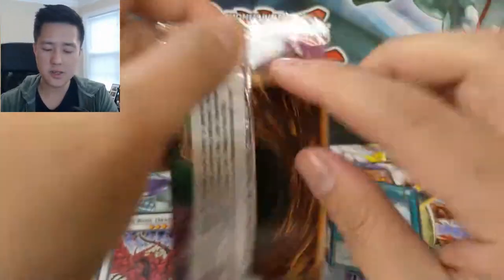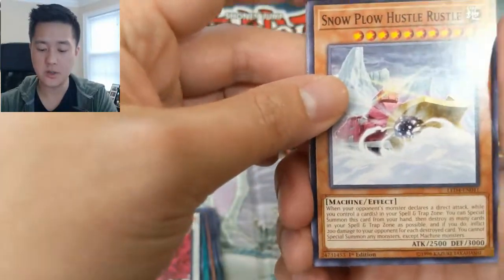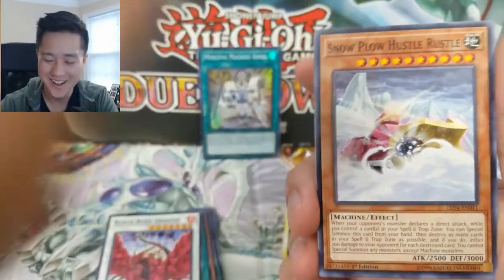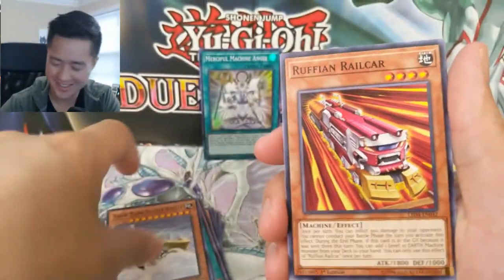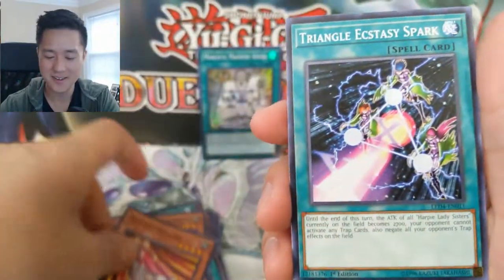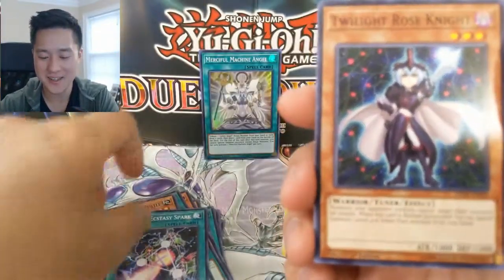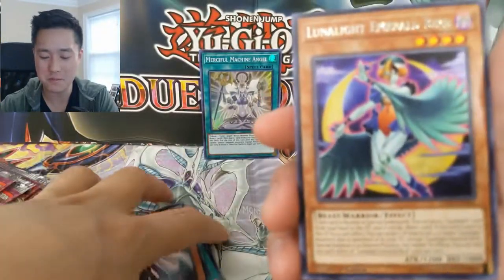It's always nice to see some different cards. I have Snow Plow — watch out guys, I'm about to summon my Snow Plow. Ruffian Railcar, Triangle Ecstasy Spark, Twilight Rose Knight, and then Luna Light Emerald Bird.